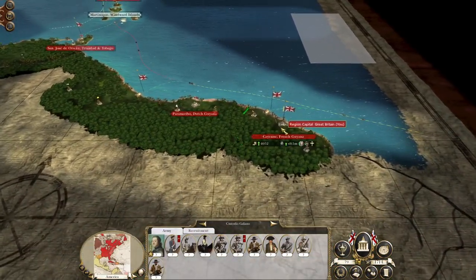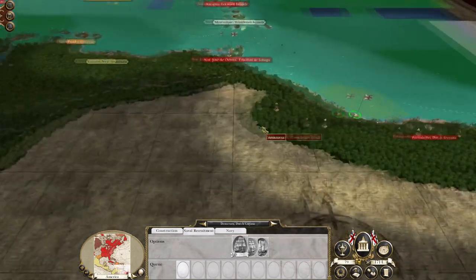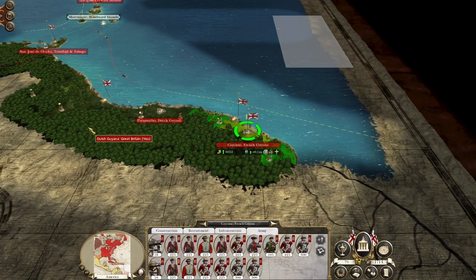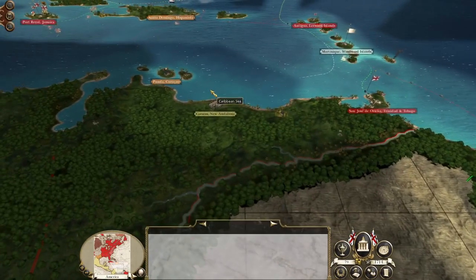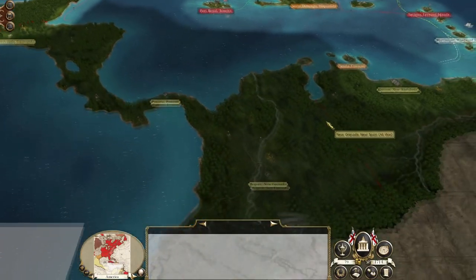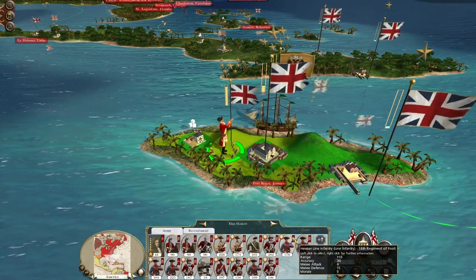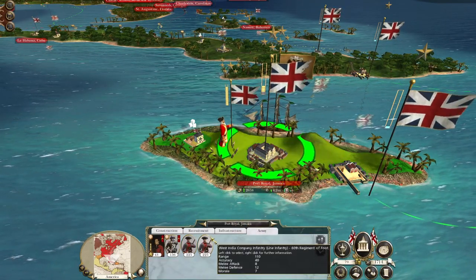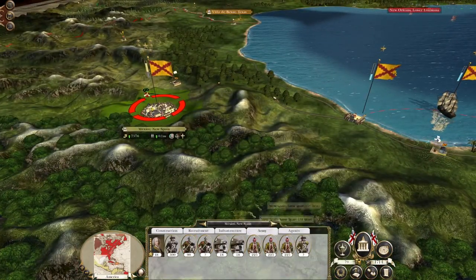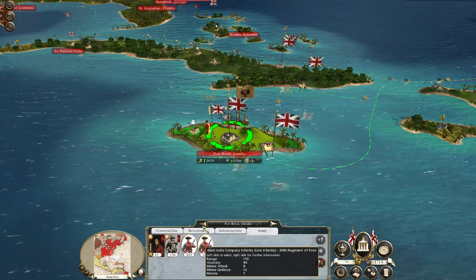Over in the Americas, we've got our main force down here which is now replenished, but we are wanting some more ships to occupy the ports. Then this guy is going to sail over and potentially go and attack Caracas — it's quite a good territory to hold and gives us a good position to push against the New Spaniards.